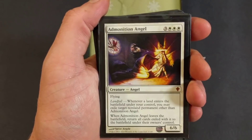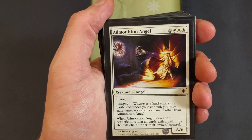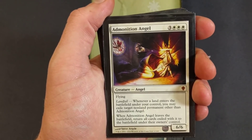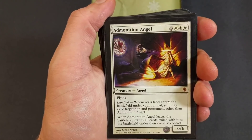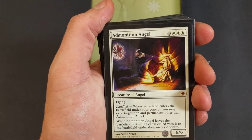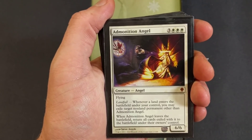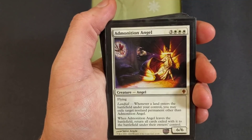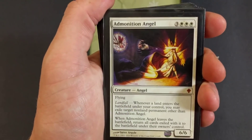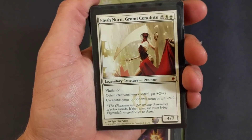Admonition Angel — almost didn't make the deck because we don't have too many lands. It's a six drop, flying. Landfall — whenever a land enters the battlefield under your control, you may exile target non-land permanent other than Admonition Angel. When Admonition Angel leaves the battlefield, return all cards exiled with it to the battlefield under their owner's control. Another means of control in the deck — not bad.